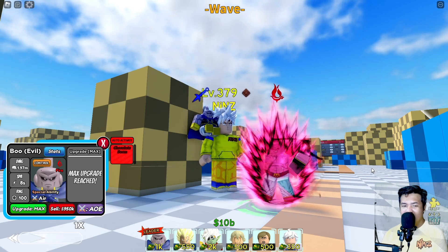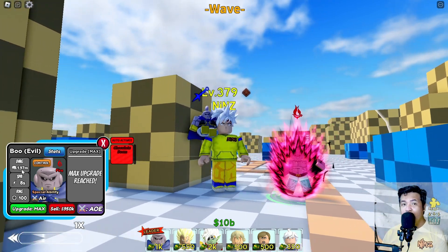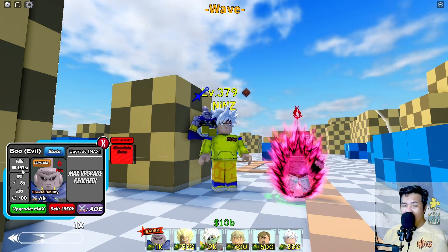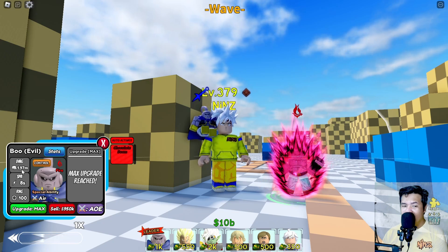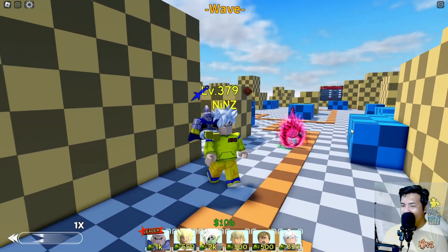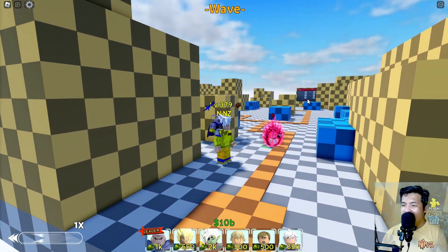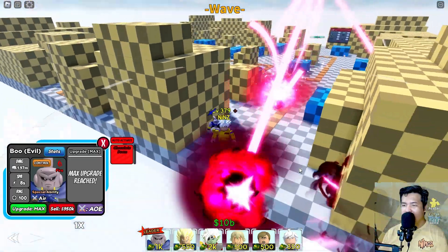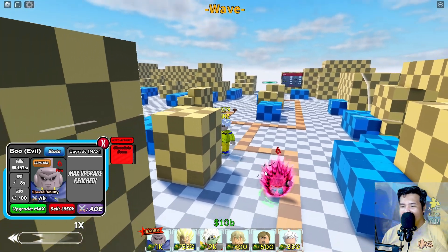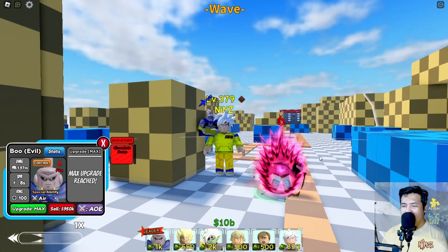He absorbed the pot boo and then ate it. The damage right now became 1.97M - so from 1.27M to 1.97M, that's an additional 700k guys. He also changed the attack animation, and this time it's a full AOE - the real full AOE. This ability gives an additional 700k damage, a new form and a new attack.